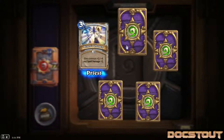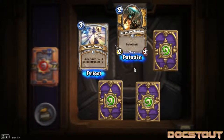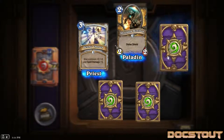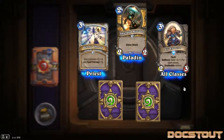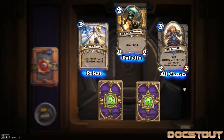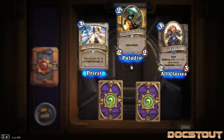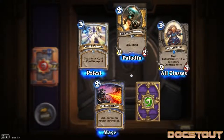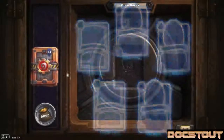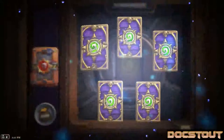Velen's Chosen number 2. Shielded Minibot - a divine shield mech 2-2 for 2, only usable by Paladin. Our rare is Lil' Exorcist, a generic 2-3 for 3 with taunt, battle cry: gain plus 1 plus 1 for each enemy deathrattle minion. Nice! Another Flame Cannon and another Snow Chugger.